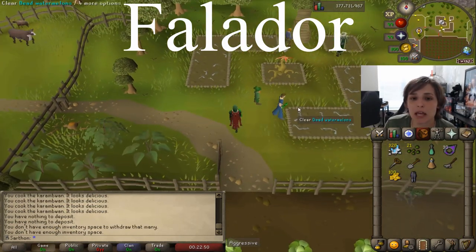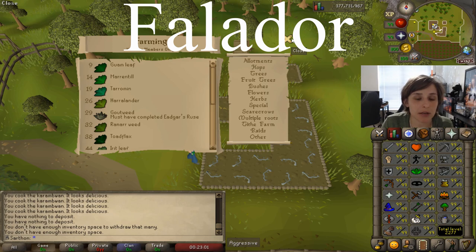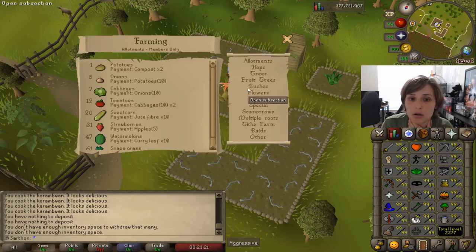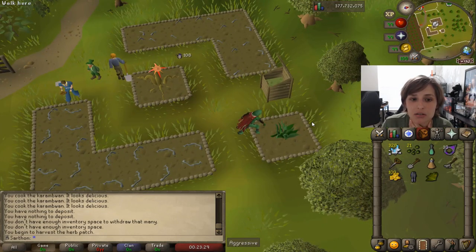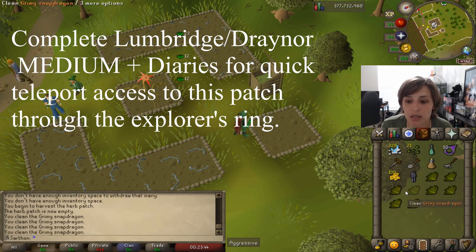The first farm patch that is available to pretty much everyone in RuneScape requires no requirements except the minimum farming level to start planting herbs. You can also start farming here — it's a great place. It's the allotment patch to the southeast of Falador. So here's Falador — walk down here. No requirements, but if you want to start doing herb runs, you need at least level 9 herblore. I already have some herbs here so we're going to start picking them, since I have magic secateurs which give that 10% yield.